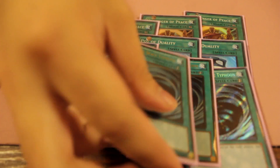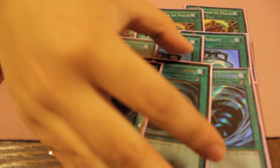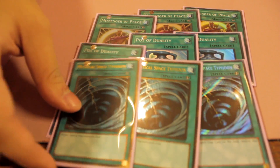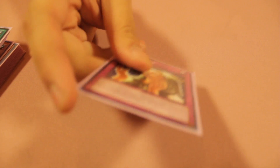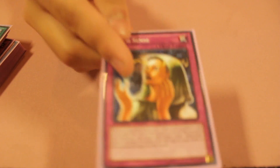Triple MSTs to stop Decrees, Imperial Iron Walls, and pretty much everything that could stop this deck. And here we have the infamous Sixth Sense. You call five and six, roll. I usually side this out if they use MST, because there's really no point to this card in the deck besides drawing.